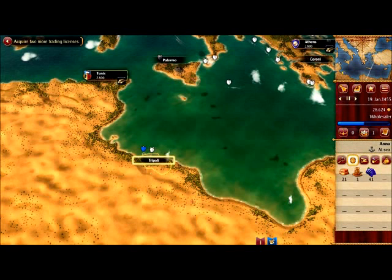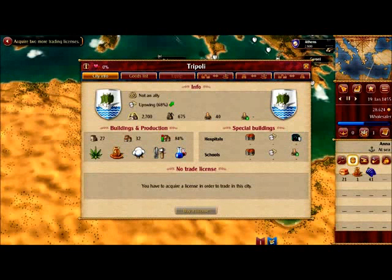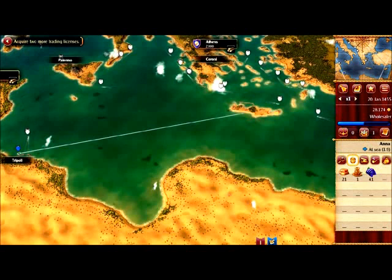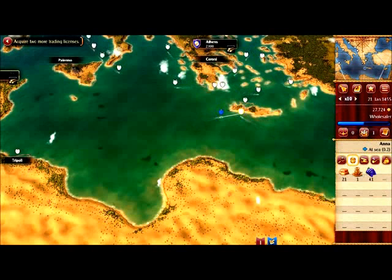Let's try Tripoli. Maybe I have to buy a license — but there's no button to buy a license. Why not? Maybe because it's not an ally. That's something I wasn't aware of.